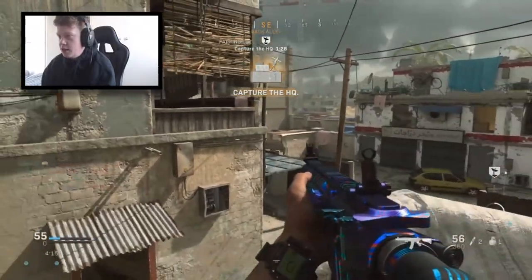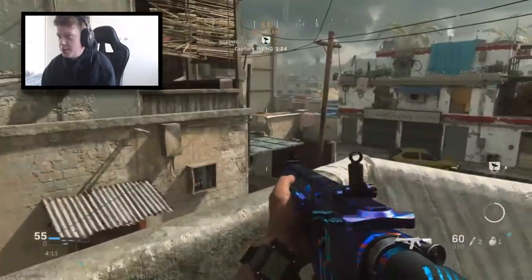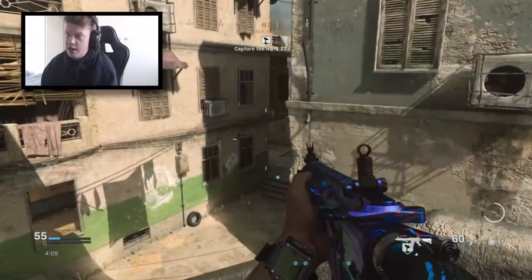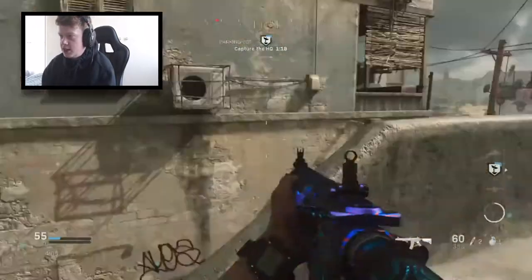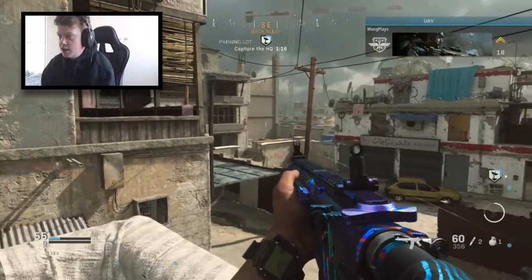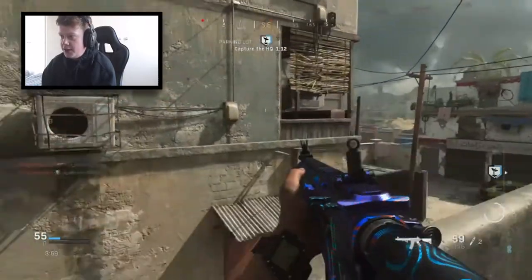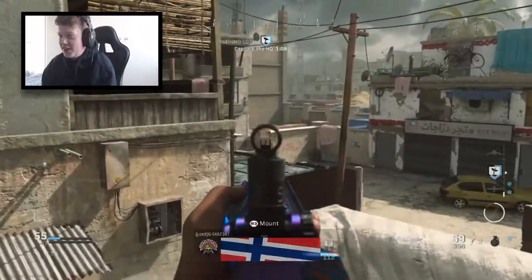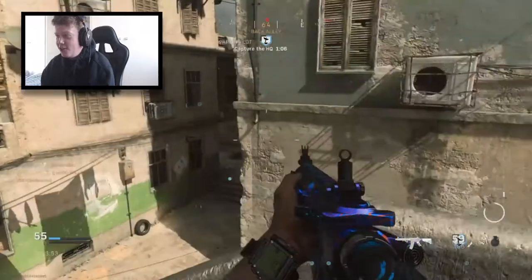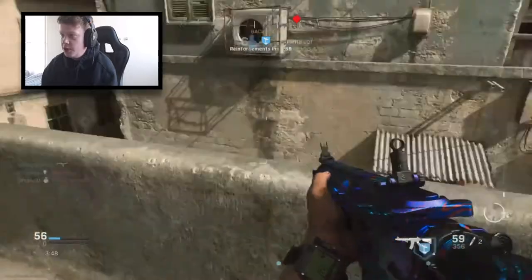We're going to try. It's a pretty decent vantage point when defending this HQ because a lot of people tend to come here — obviously because the HQ's here. They don't tend to look up here. Let's just take it slow to start off and see if we can slay. See if I can nade that kid all the way over there. I'm not sure if we got that kid but we got someone, so I'll take it either way. I'm definitely going to start using the M4A1 more after doing this class setup video on it.